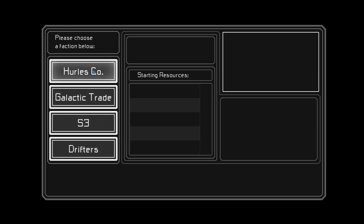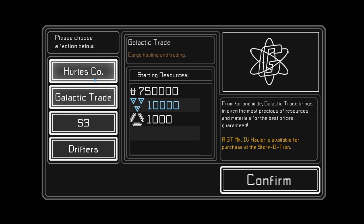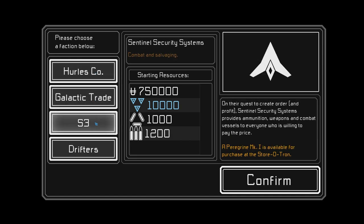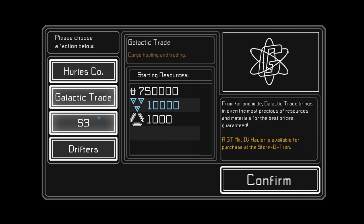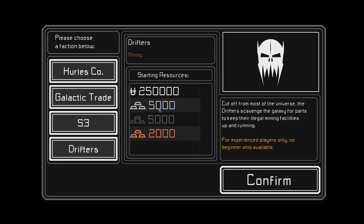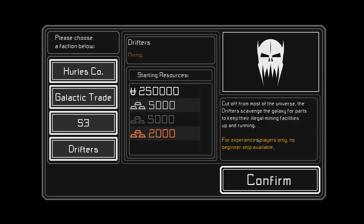You have to choose your faction. Essentially you have these two here — you get slightly different ships depending on which one you pick. This one starts you with the same resources and bullets, because your starting ship is a salvage combat ship. Then you have the Drifters — they're mining-focused but don't really belong to any serious faction. This one is cut off from the universe and is for experienced players only — no beginner ship available, so it just starts you with nothing.